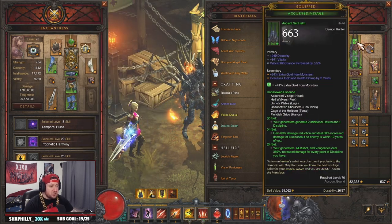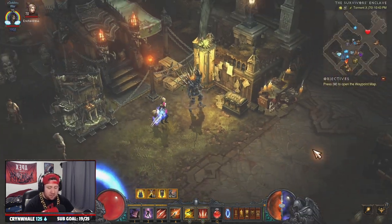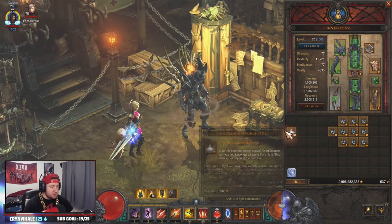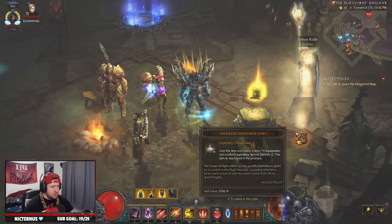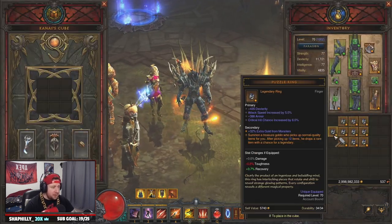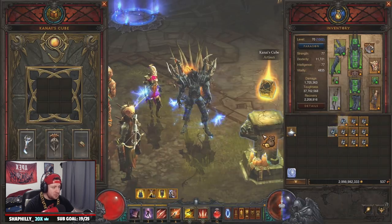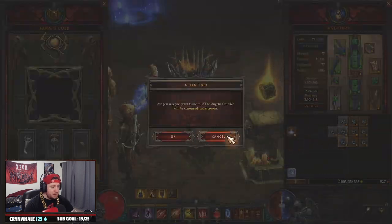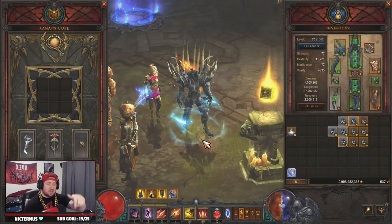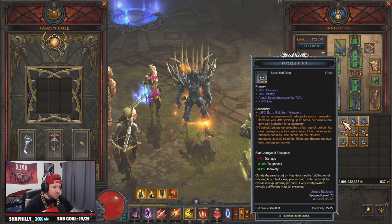So get the Sage's set, get the Broken Crown, and get whatever gem you want in your helmet — if you want extra gold, go with Emerald, or go with the class-specific gem you need. Then we're going to need 10 puzzle rings and 10 angelic crucibles. Let's get over to Kanai's Cube and angelic crucible these bad boys. We have all our resources written down for before and after, which will be in the description. As you can see, they're now sanctified rings and will open ancient vaults.